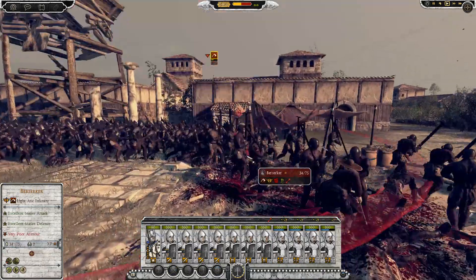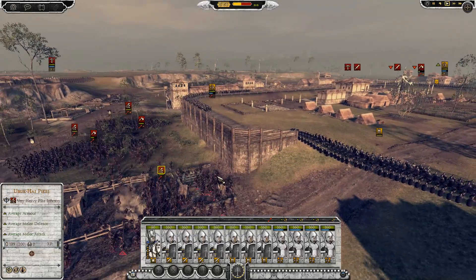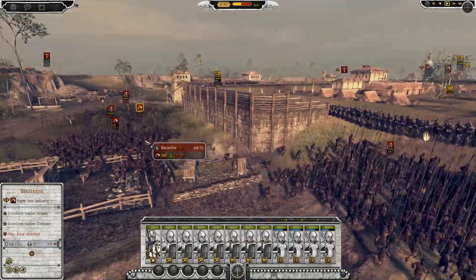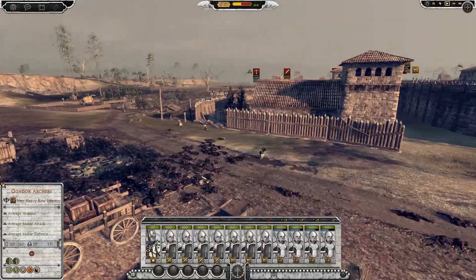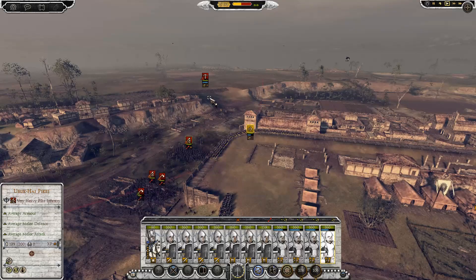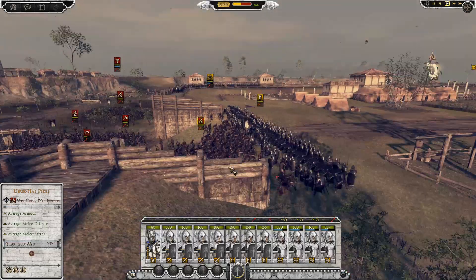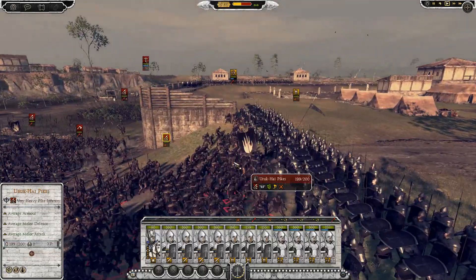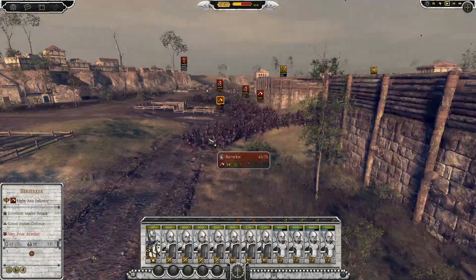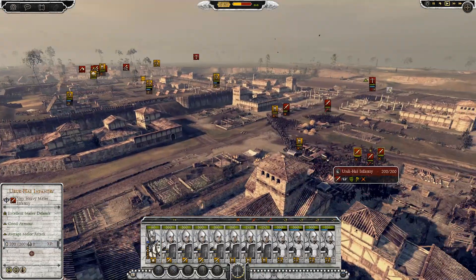We've already taken down a lot of berserkers, they're dying - that's good. We need to take down those berserkers and we've got pikes coming in, which could be a problem against our spear infantry. Even more berserkers and we haven't managed to kill a lot so far. Got some Uruk-hai crossbows coming in. The pikes, because of the hillside, were not able to keep formation - luckily for me. I think it's time to throw in my swords as well.